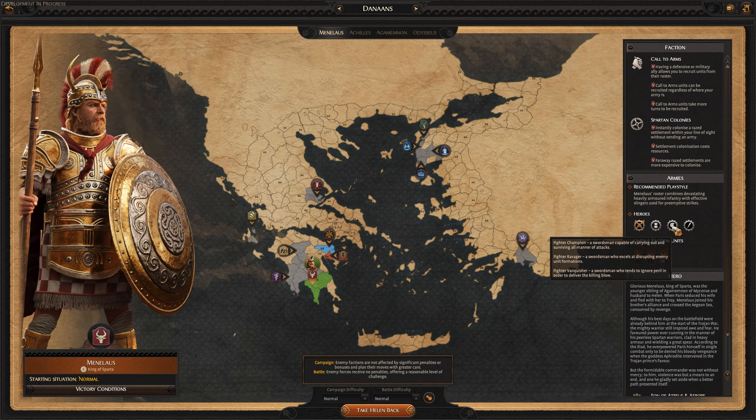The fighter has three subtypes: champion, ravager, and vanquisher. Vanquisher is a glass cannon DPS class, ravager uses a lot of crowd control, and champion is on the tankier but still damaging end of the spectrum. Then we get the warlord as mentor, commander, or warmonger. Mentor is more of a governor — not only a commander but an expert at managing territories. The commander is a support style class, with the warmonger seeming to buff allies and debuff the enemy.